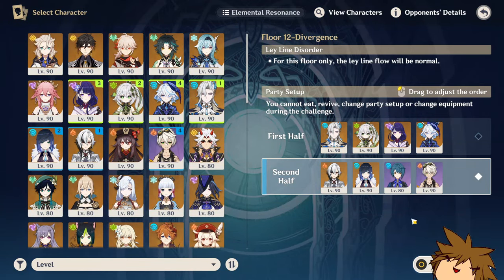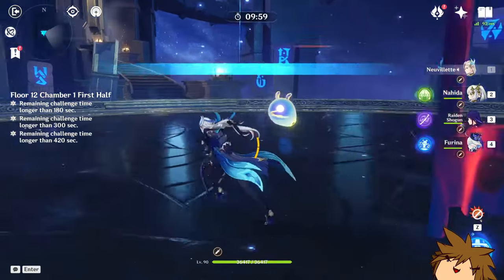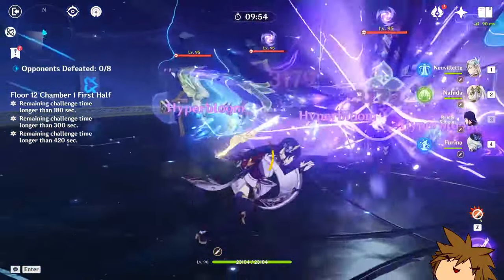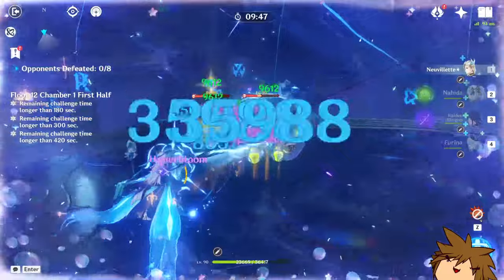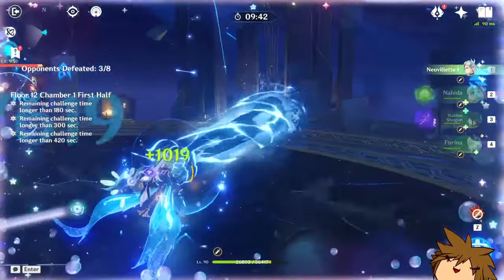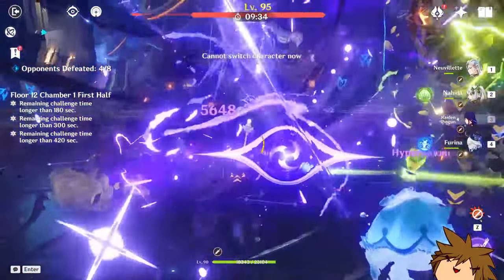If you're free-to-play and don't have any of those weapons, you could use something like the Favonius Lance to get some energy recharge, or Dragon's Bane, which has a nice substat that gives extra damage against pyro-related reactions — so that's pretty nice since burning is a pyro reaction. Maybe even Blackcliffe if you're really struggling with crit, though I don't recommend it to that degree. Overall, I'd stick with Favonius or Dragon's Bane.